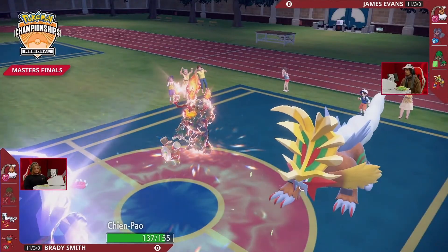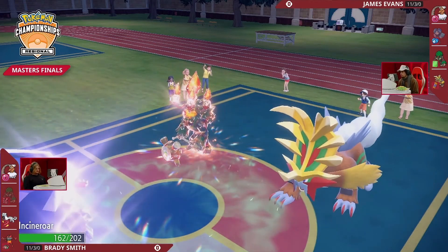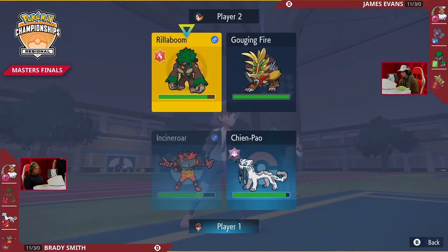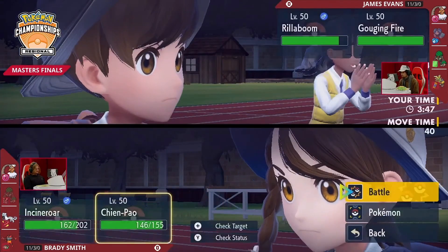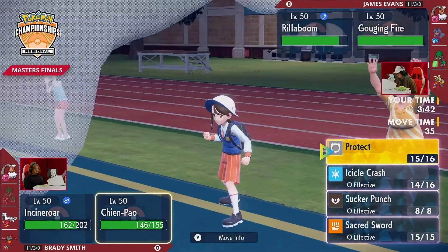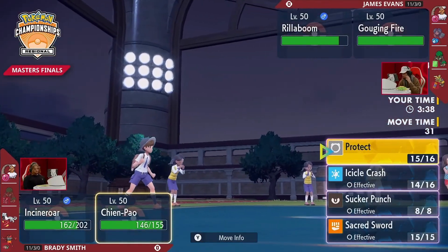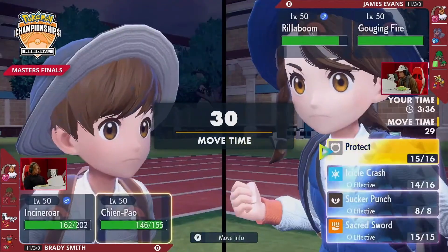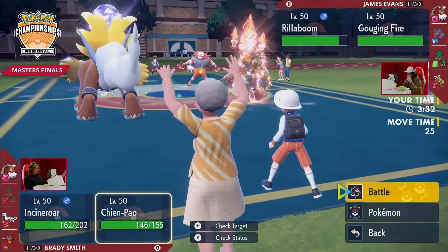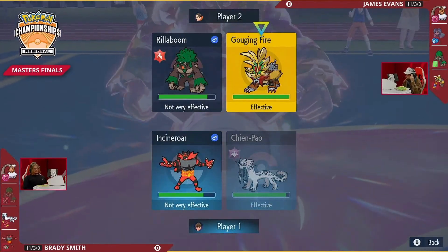Icicle Crash — great heads-up play from James — is doing so little damage with two Fire types on the field against Chien-Pao. Those Icicle Crashes are in a difficult position. Importantly, since Brady's Landorus swapped out first, Rillaboom entered the field unintimidated. With Grassy Terrain on the field, if James can get rid of Chien-Pao — who has the only way to outspeed with priority — Landorus at one HP doesn't matter, as Grassy Glides can secure that last hit point.